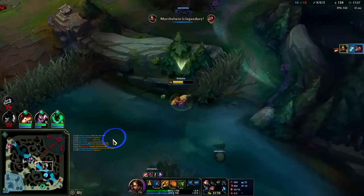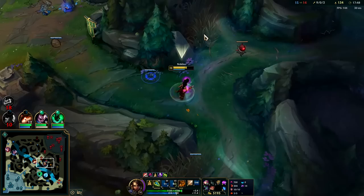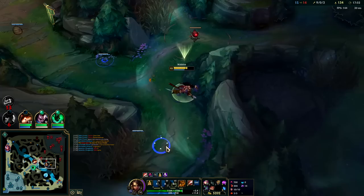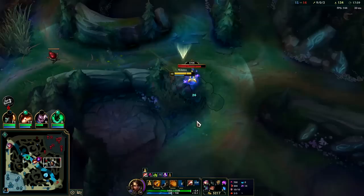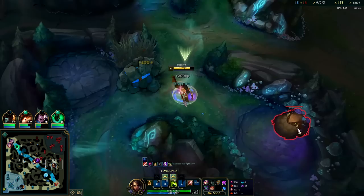I don't know where Samira is — I'm running towards the river and the bushes because no matter where she is, if I can get in the river or bush I could probably get away from her. Just gotta be near a bush. Graves just died — does he have camps up? Oh he does — don't mind if I do.